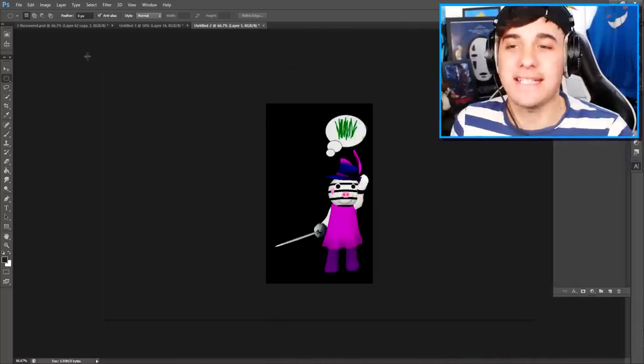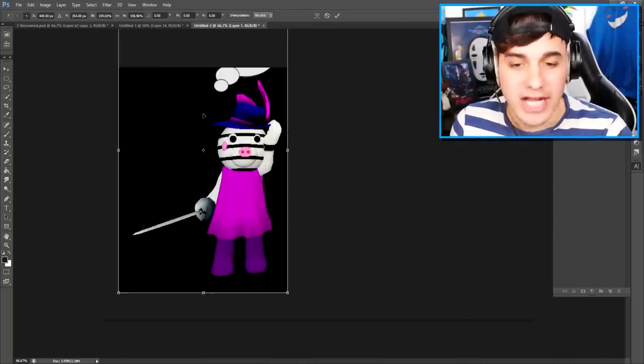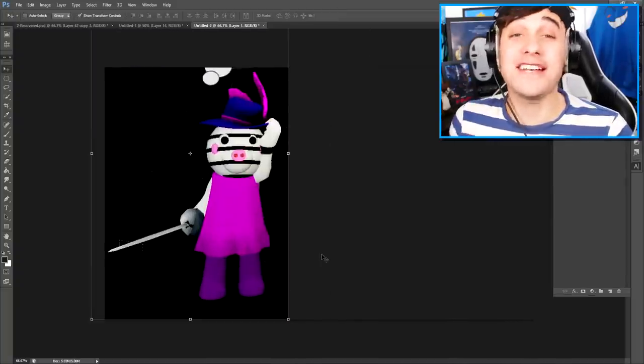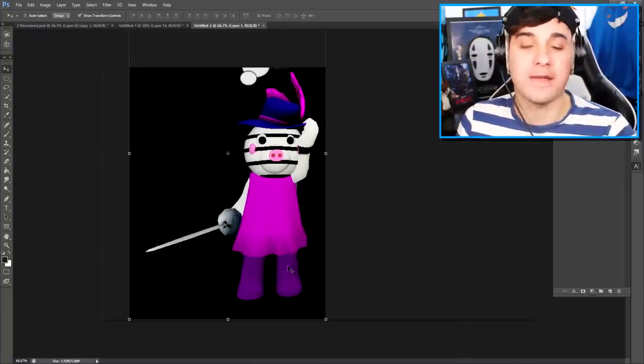One of those suggestions just so happened to be Zizzy. Ladies and gentlemen, this is the character we're gonna be creating - Zizzy - and yes, as you can see, she's pretty handsome. So the first thing I'm actually gonna start with is the clothes. Let's get ourselves the perfect piggy dress.